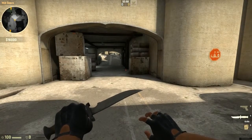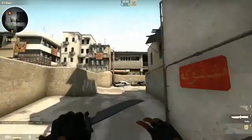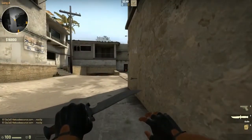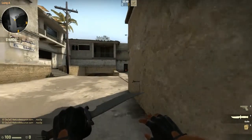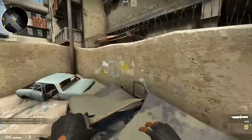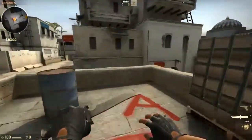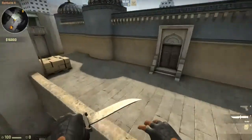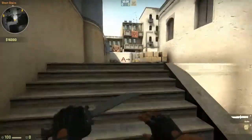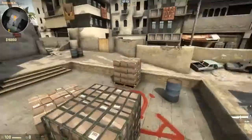After getting your sensitivity into a manageable spot, the next thing is learning how to practice aiming. The best advice I can give is to just play a lot — a ton. Deathmatch a lot, use aim maps. Those help tremendously. Scrimmage is pretty much the only time crosshair placement and things like that really come into play, so scrimmaging is huge as well.